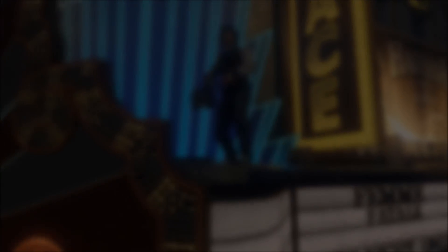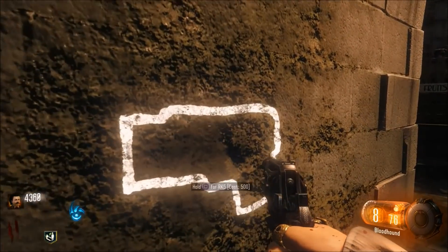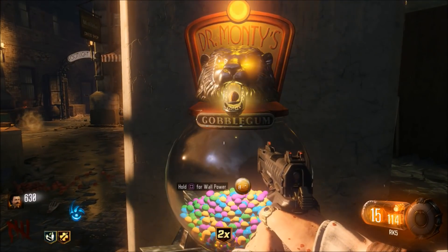If you already know how to glitch out your attachments, you're basically set. Once you have glitched out your attachments, make sure you wait in towards the game. You want to keep your starting pistol. You also want to buy yourself a second weapon. If you have mule kick, make sure you buy yourself a third weapon.